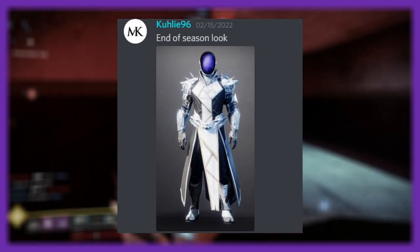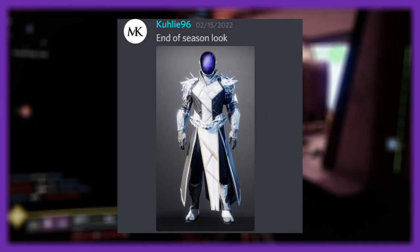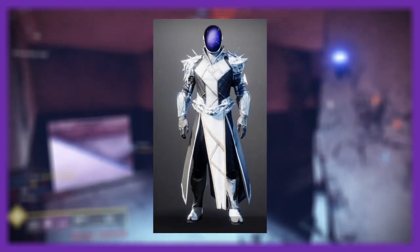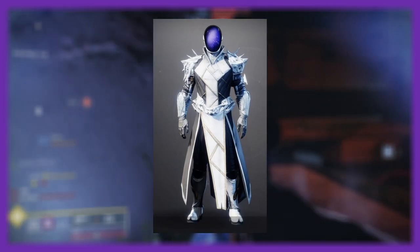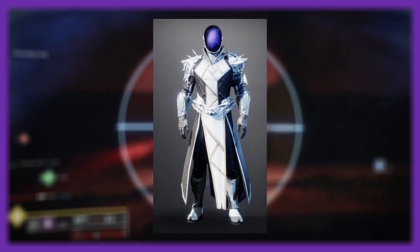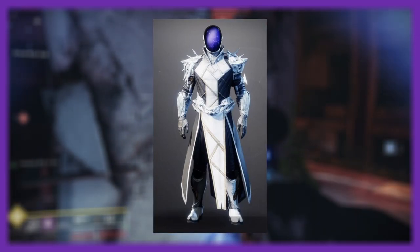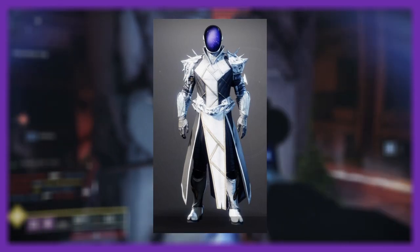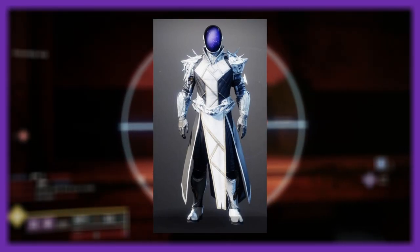Next up we've got Kully — I hope I'm saying that right, let me know if I'm not. This is their end of season look, and I like it quite a lot. I'm not sure what armor that is — maybe the Grasp of Avarice robes, though don't quote me on that. I really like the little spikes, but it's also nice and sleek on the middle parts, and it's not a full robe — it only covers the sides and back a little bit and doesn't fully encapsulate the legs.